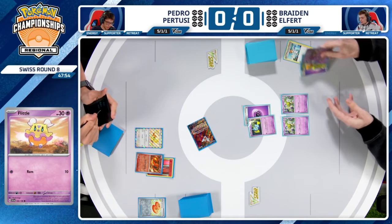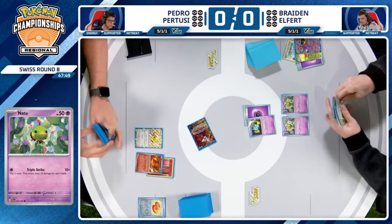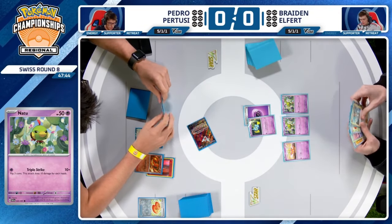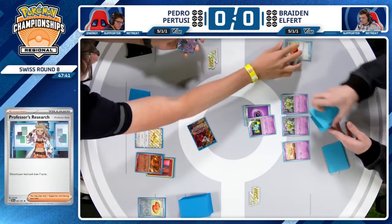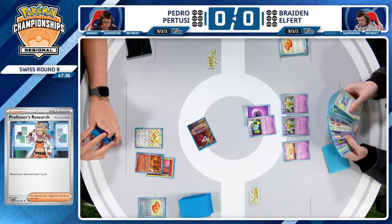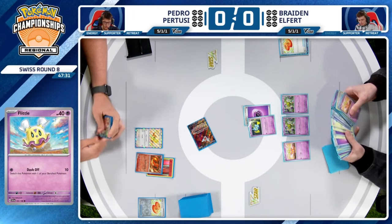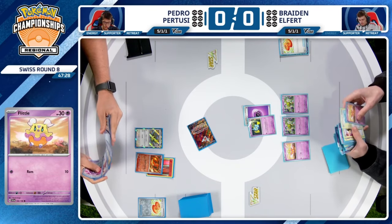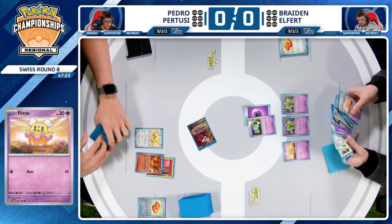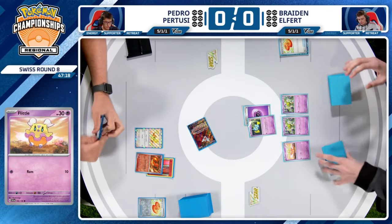We see Braden off to a pretty decent start, discarding Banette and discarding Espathra, but he plays two copies of Super Rod to get those back. Off the races here for Braden, as we see that 30 HP Flittle hit the board. It's an interesting deck-building call — there are 40 HP Flittle in the format, but this Flittle has 30 HP. Why would you ever play the one with less HP? Because it has free retreat.